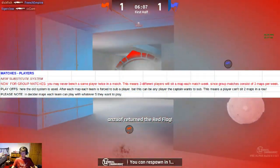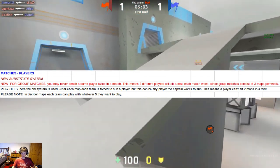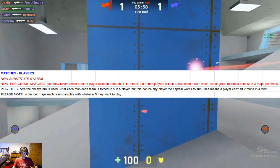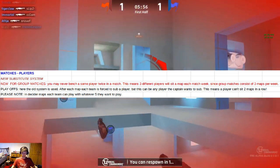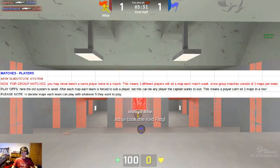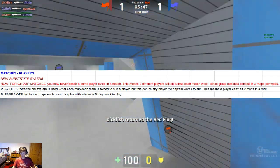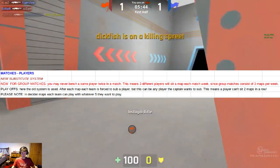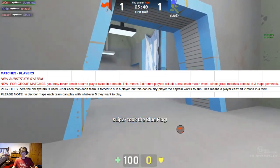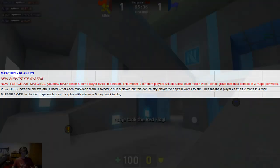With the substitute system: in the group matches, you may never bench the same player twice in a match, meaning three different players will sit out one map each week, since group matches consist of three maps. In the playoffs, the old system is used — after each map, a team is forced to sub a player, but it can be whoever the captain wants. A player can't sit two maps in a row, but the same player could sit out twice if they played only the middle map. In decider maps, each team can play with whatever five they want.